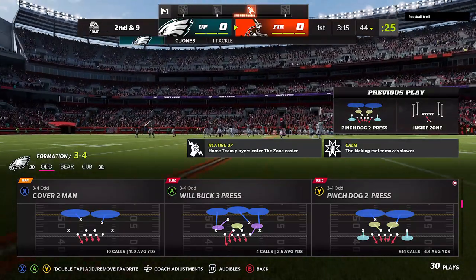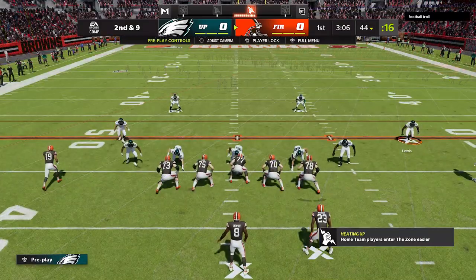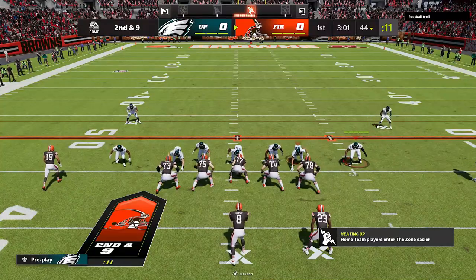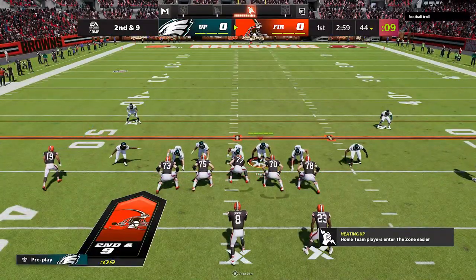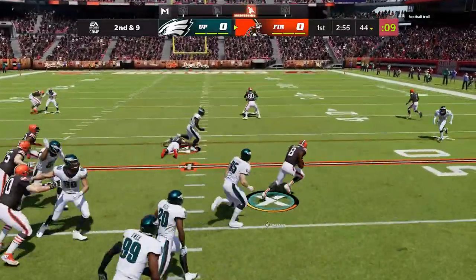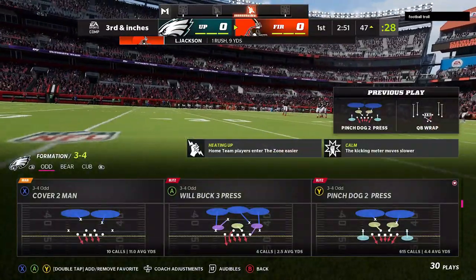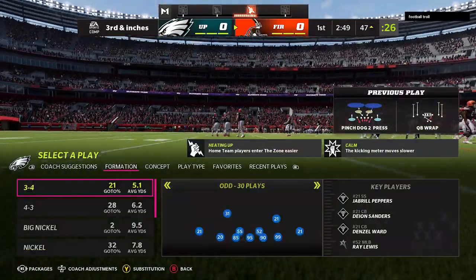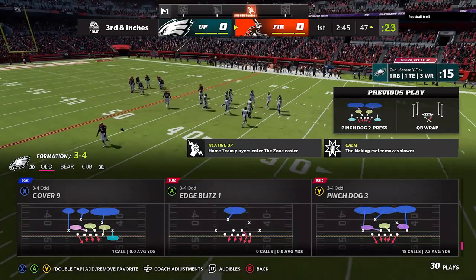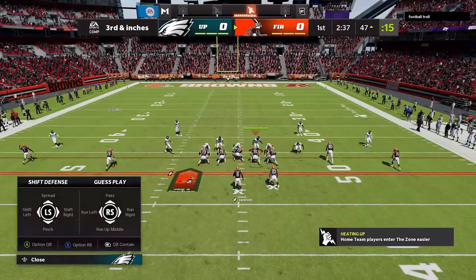They basically updated that, so now if you Run Commit, you will have the entire defense bail on their assignments and you will have wide open receivers down the field. I don't really think that's realistic — you're never going to see that in a real life football game where the entire defense takes off after the running back. Run Committing still doesn't necessarily look authentic, but it's going to be authentic to what EA designed it to be, which is that if you Run Commit, you're basically bailing on all receivers once again.